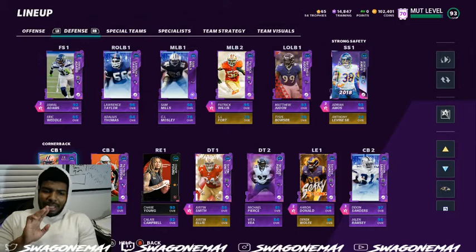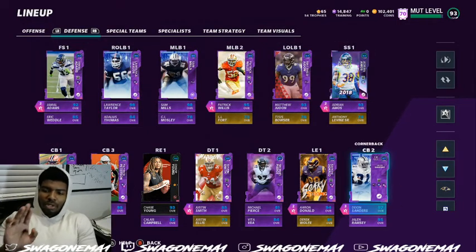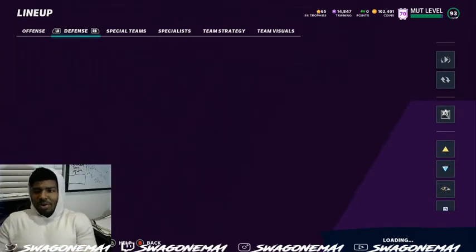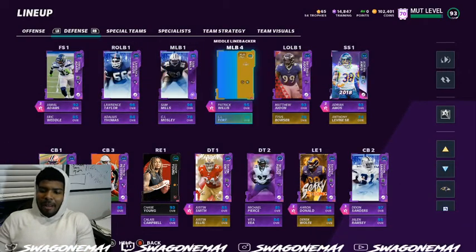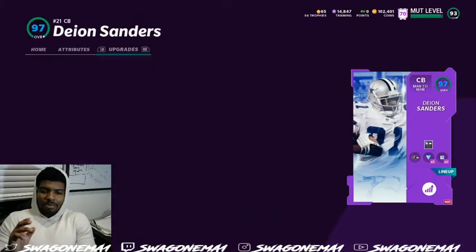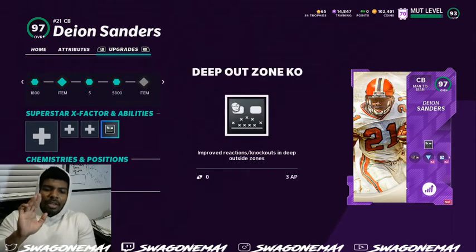I want to tell you guys a little bit about my zone defensive scheme. Sometimes we get caught up in the fact that we need more ability points or a zone corner — I get that. Sometimes we don't always have the players we want. What I have on my abilities right now is extremely special and I think it really helps me out on defense. I don't really care about the cost — I care more about the scheme. On my zones I run a lot of zone coverage.